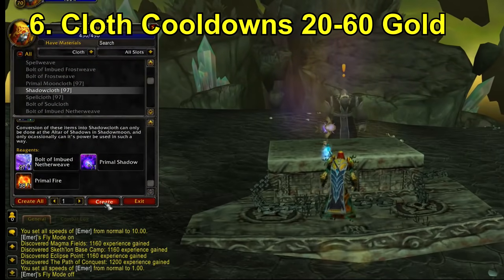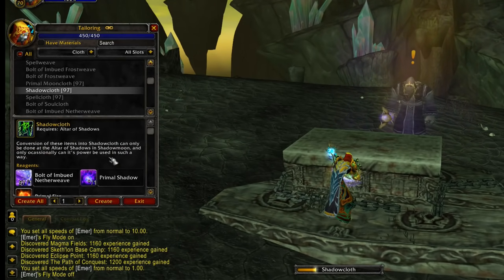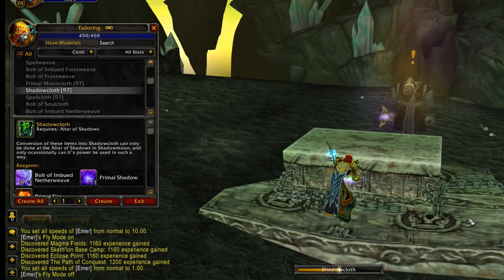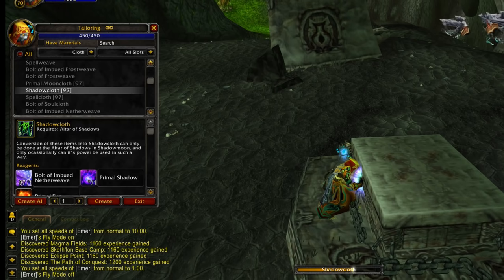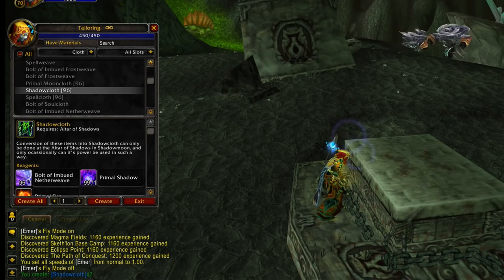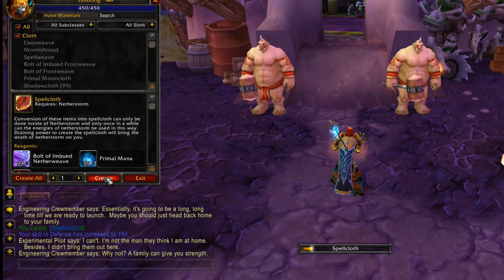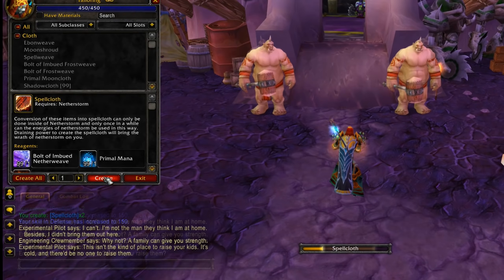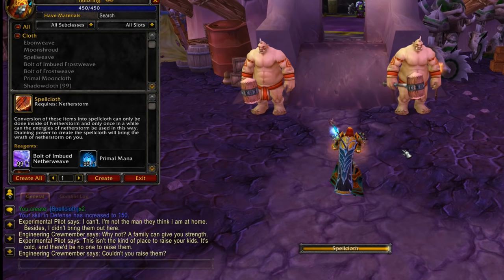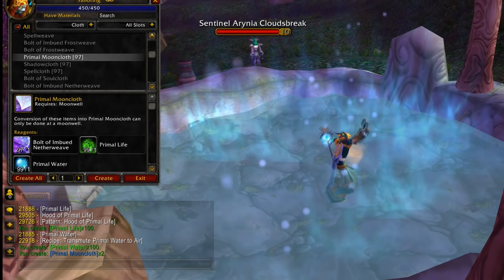For number 6 we have the cloth cooldowns: Spellcloth, Shadowcloth, and Primal Mooncloth. These can only be crafted on a three-and-a-half-day cooldown, which massively increases their value. However, if you have a specialisation in one of the cloth specialisations you'll yield two cloths from one cooldown, which only requires a quick quest to obtain, and you can swap specialisations when you get bored of one. These items are needed for your pre-raid best-in-slot gear — Spellstrike, Frozen Shadowweave, Spellfire, and Mooncloth sets — which will last until Tier 6. Spellcloth and Shadowcloth will be considerably more expensive than Mooncloth, as Mooncloth only requires cheaper primals to craft.